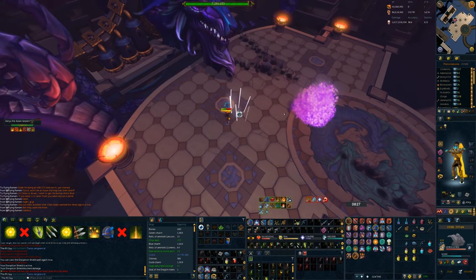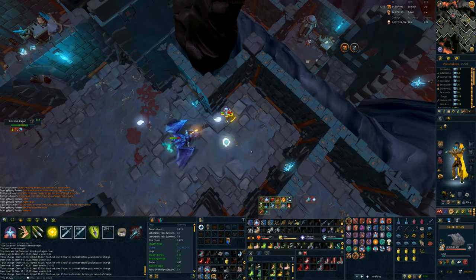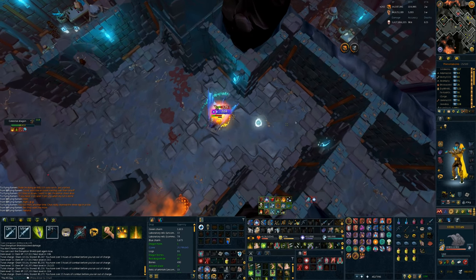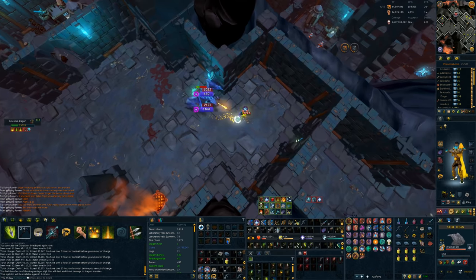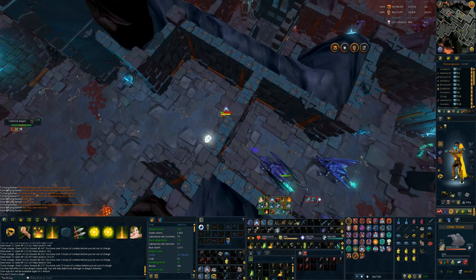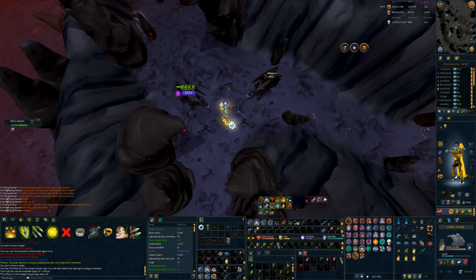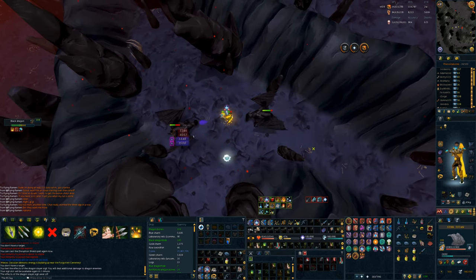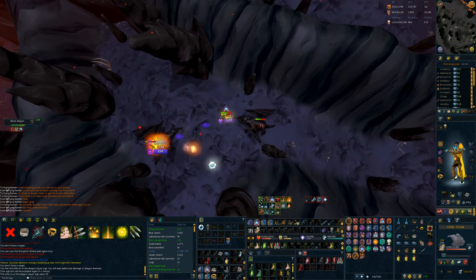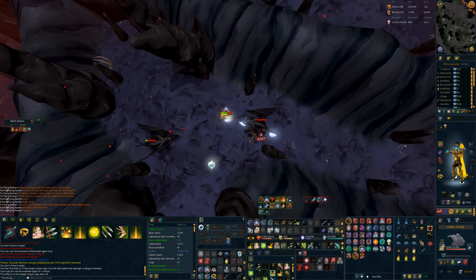I wouldn't call it a must-have, but if you're going to be using the ranged combat style at the Temple of Aminishi, the Eldritch crossbow is extremely powerful. The most interesting use for the Eldritch crossbow, in my opinion, is in the elite dungeons — not for the bosses, but for clearing the mobs. Especially in the second elite dungeon, there are a lot of instances where the monsters you're fighting are fairly spread out, and chinchompas will not work. On top of this, there aren't enough enemies to merit using an ultimate like Death Swiftness. This creates a perfect storm scenario for the Eldritch crossbow to be useful. You can use the special attack as often as you'd like to clear away the dragons a little bit faster, and it does make a significant difference. The Eldritch crossbow special attack, combined with mechanized chinchompas, is without a doubt the fastest way to clear groups of mobs within the elite dungeons. Hands down.